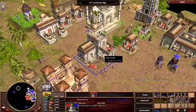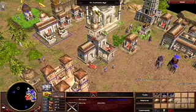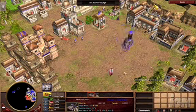Now on to India. As you can see, a much different building set. Here's a barracks, here's a castle. And one of the very cool things about India are our elephants. Here are some battle elephants.